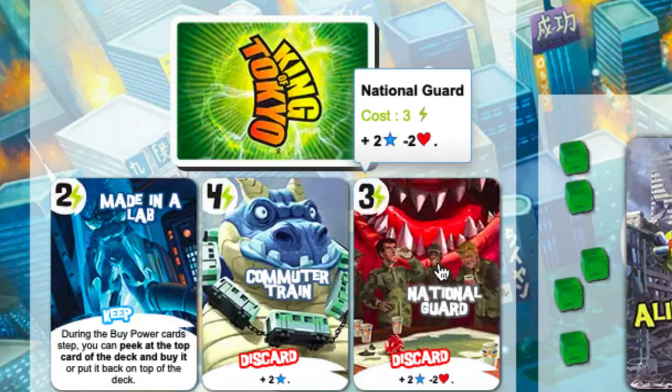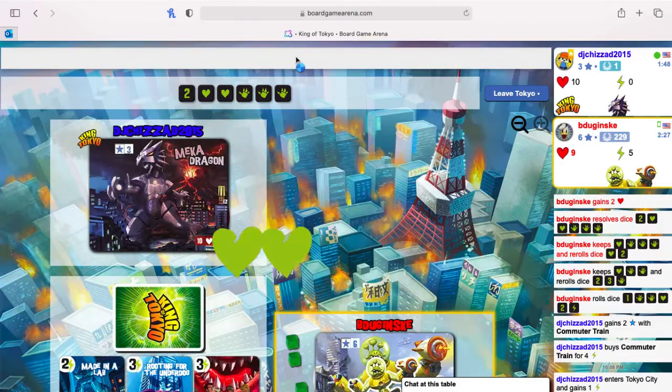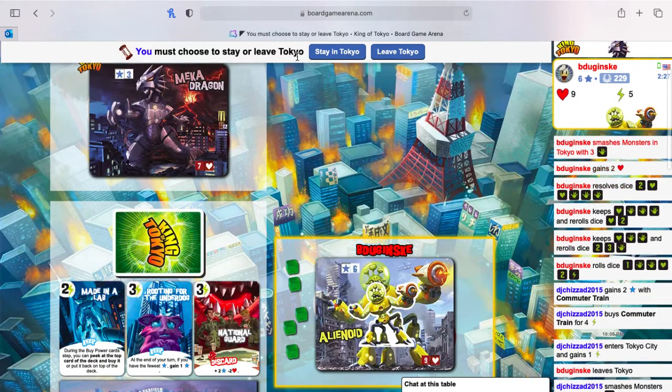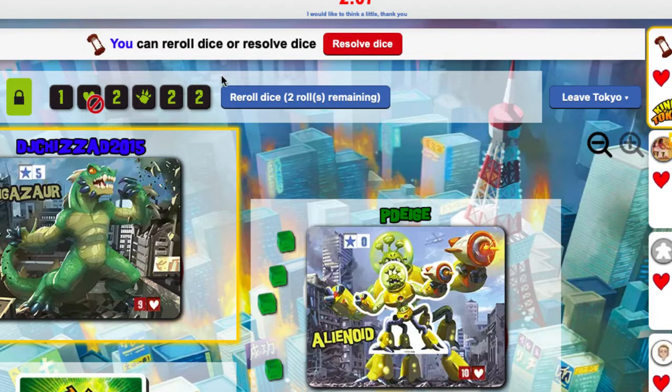Finally, if the die lands on a monster paw, that is a smash. For each paw you roll, you take away a heart from each monster you're not next to. Each player is given three rolls. If they like where a die landed during the first and second roll, they can save that die and roll again on the third roll.